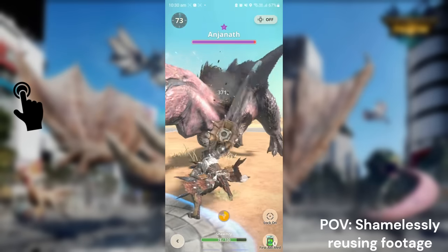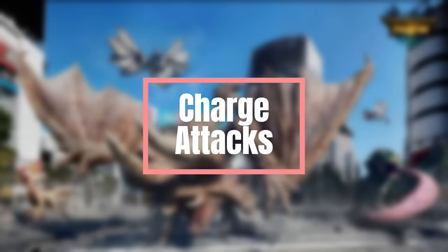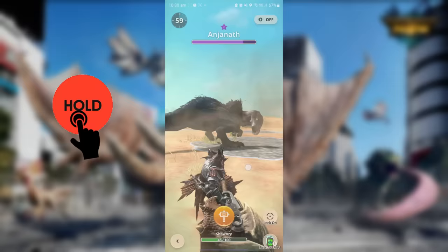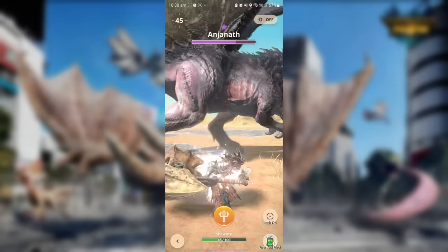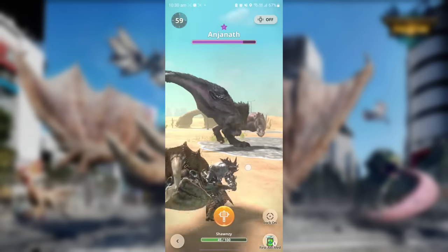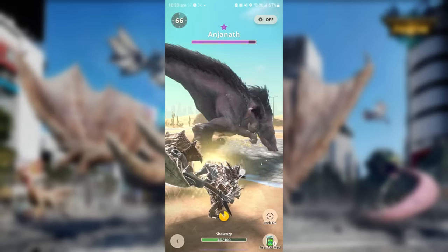From the side blow you can continue to tap into the golf swing combo. To perform any charge actions, tap and hold the screen to charge. While you're charging, you will automatically move towards the monster. If you see one blink that's level one, two blinks that's level two, and three blinks for level three.